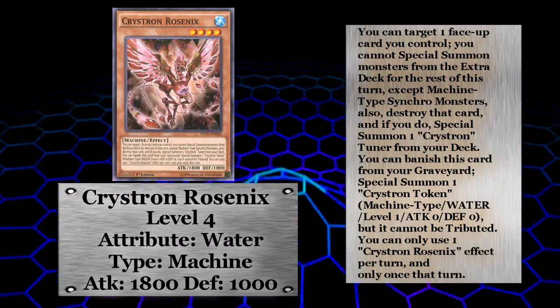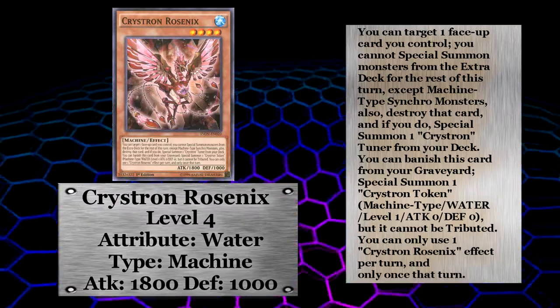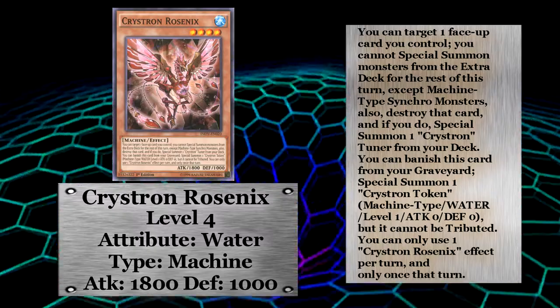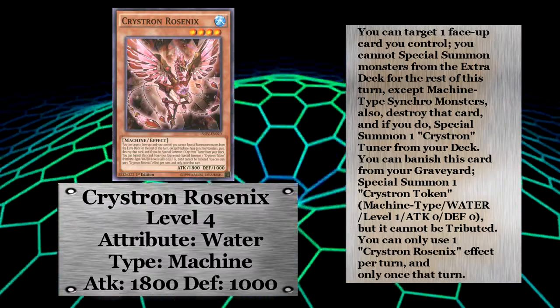When you banish Rosenix from the graveyard it gets you a level one monster that you can use for your synchros, but that doesn't help as much as it seems. With Christrons, you can only use one effect per turn — either you use its effect on the field or in the graveyard; you can't do both in one turn.